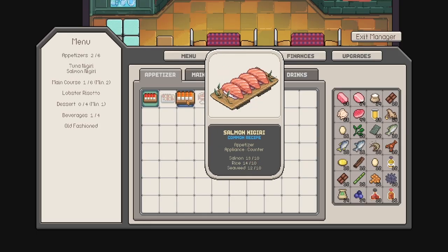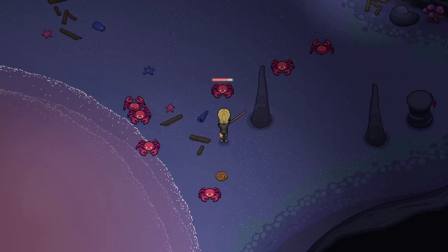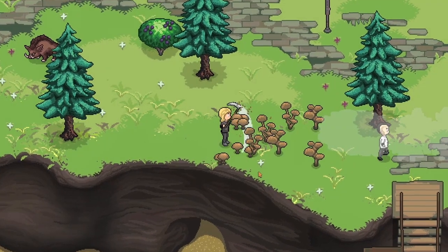When it comes to actually gathering ingredients, you can hit the sea with your fishing rod, hunt boars and crabs and other creatures, or rely on foraging for fruits and plants for a vegetarian experience.